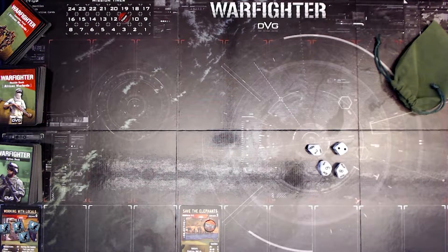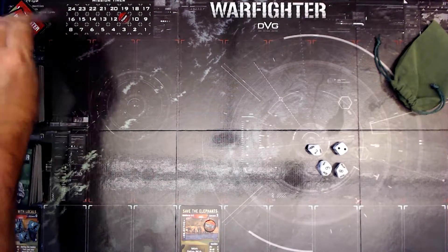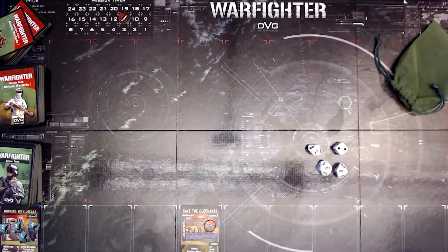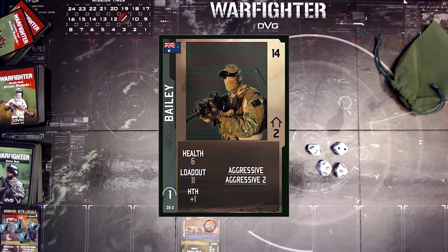I'm going to draw my starting hand of 6 cards. I only drew for one location, and that location is a Nearby River. It's free to play, also nature. This one does not have environment Hot - I guess because the water is cool. I'm going to have to start off by crossing the river; that's all I've got. It's got an entrance cost of 3. My player soldier is Bailey. Bailey costs 14 points, has 6 health, an 11 loadout, and a plus 1 in hand-to-hand.